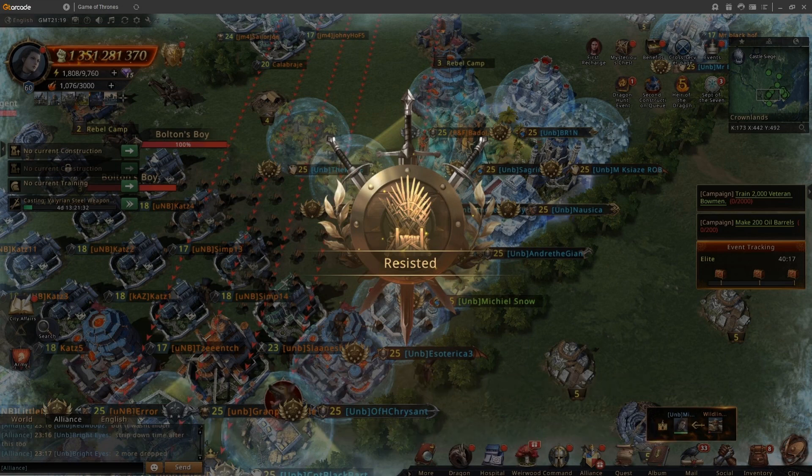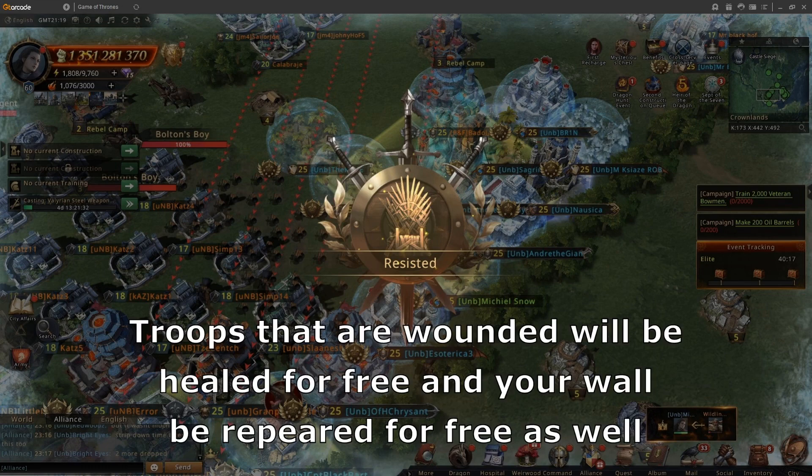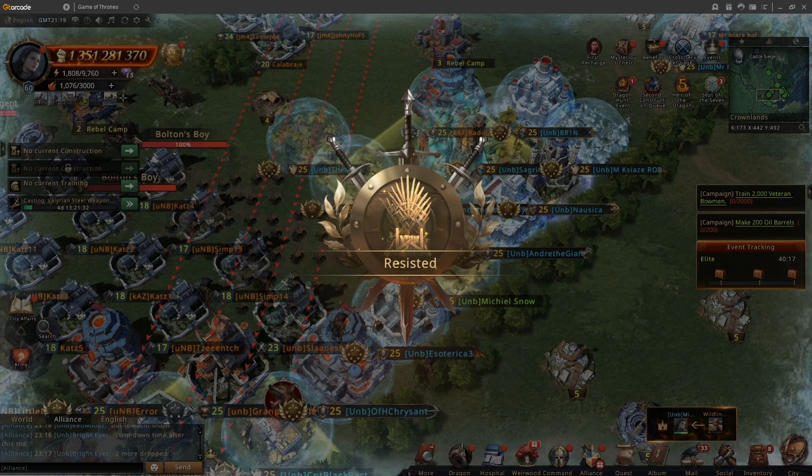The best thing is that this event can run while you're away, as long as everything is set up correctly. Troops that are wounded will be healed for free, and the wall is rebuilt for free as well. Overall, this is a very nice event and it's totally free, as long as you have been in the alliance for 15 days and are located on the same kingdom.